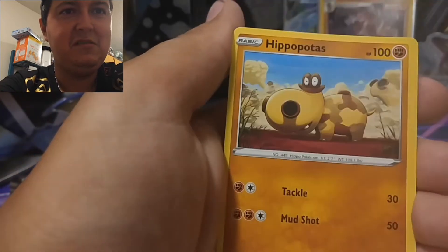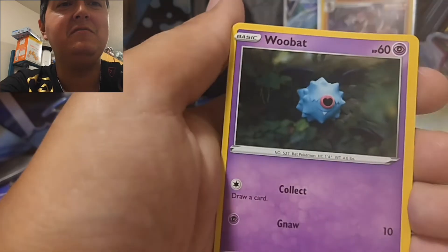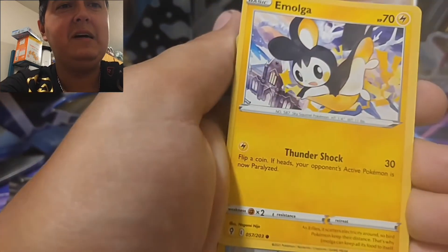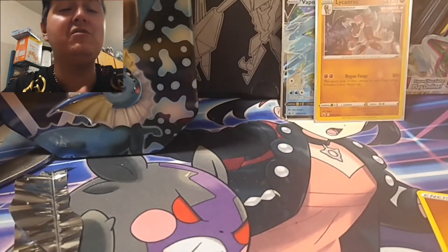We got Toy Catcher, Crystal Cave, a Hippopotas, Drifblim, Ghost of Fleur, Woobat, Emolga... and nah, that sucks. No hits from the last pack.